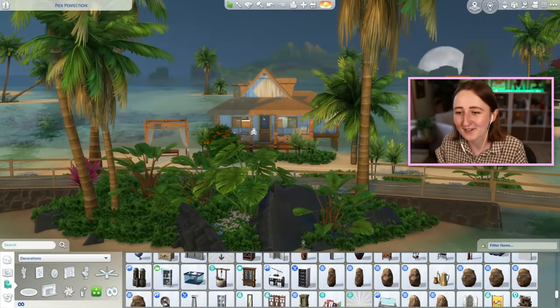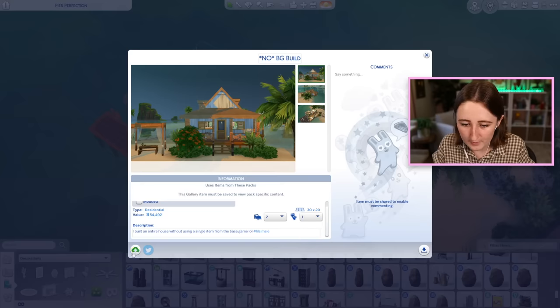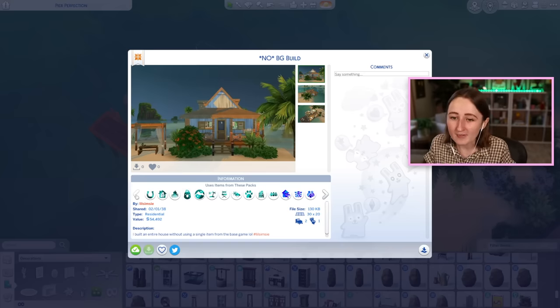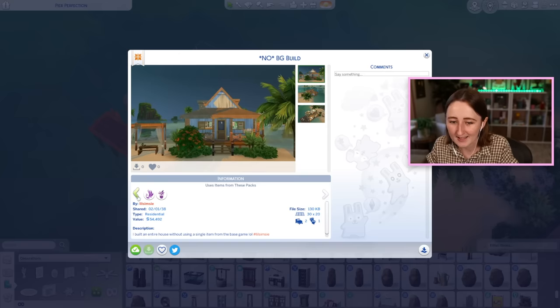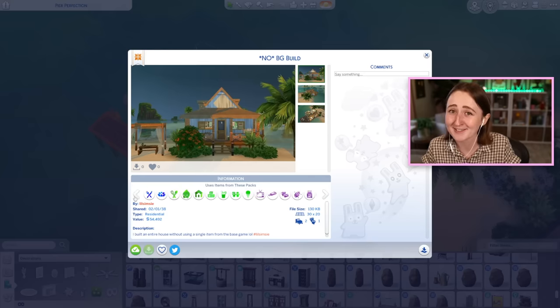This is my no-base-game finished, completed house. Every single item in this is from a various pack. Two bedrooms, one bathroom — I'm sticking it on the gallery for you in case you want to download it. It uses all of these packs. Oh my God, that is a lot of them — almost all of them, actually. I've thought about doing a build challenge where I try to use at least one item from every single pack. I've done that before but that was way long ago before we had kits, so it would be a lot harder now.